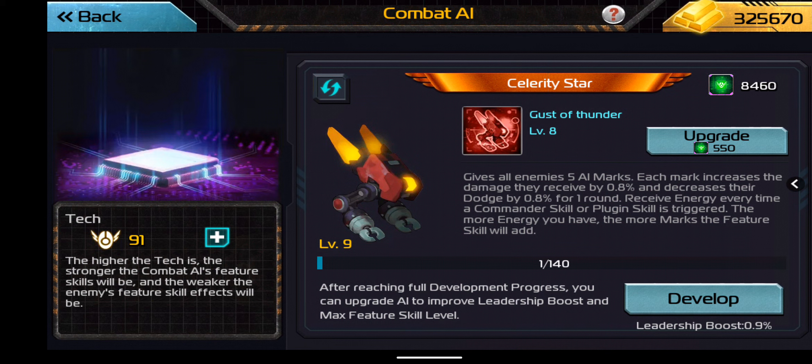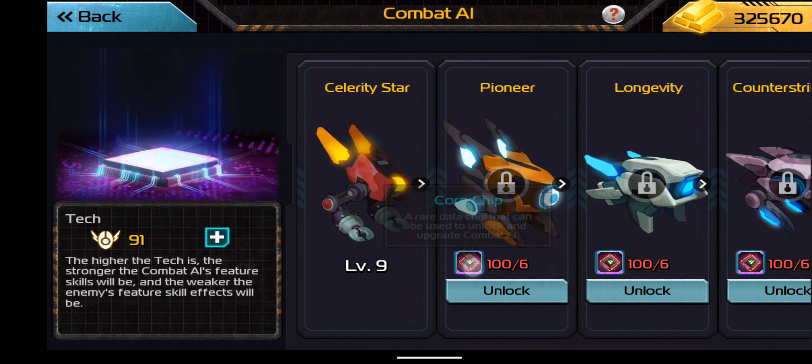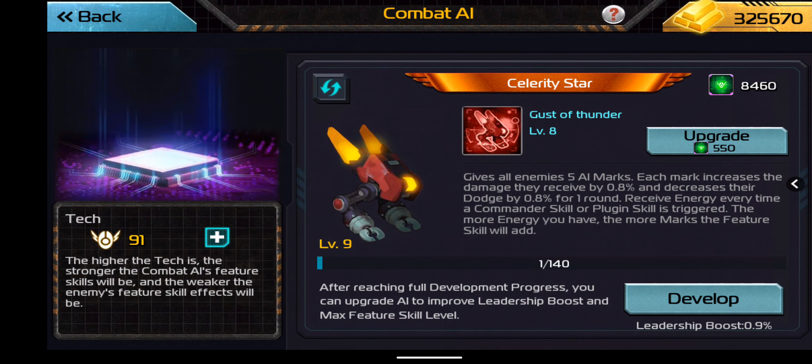These core chips are required to unlock the Combat AI bots — it takes 100 core chips to unlock them. Everybody should have been given the hundred from a recent event after they launched this, so you can unlock one of them. You gain more through ongoing events. That hundred unlocks it, and then you use core chips to upgrade the level after you've reached the end of the development bar. As you develop to the top, the maximum increases every level, then you can level it up with core chips.